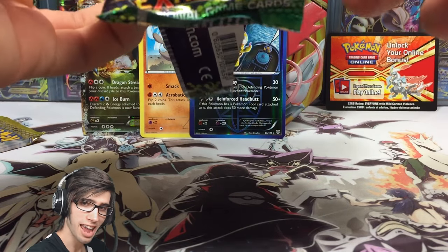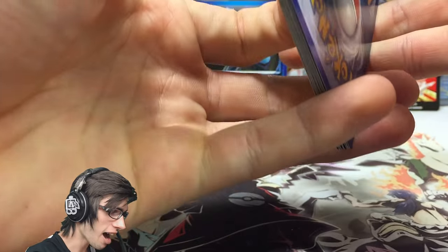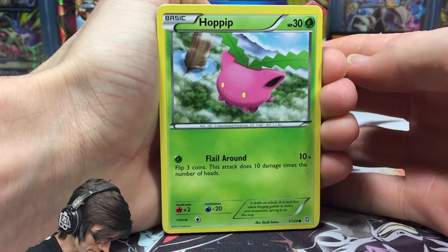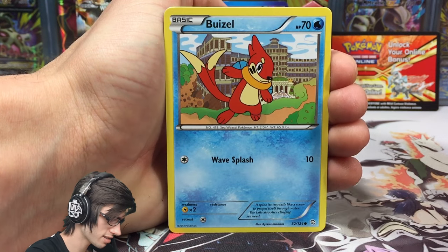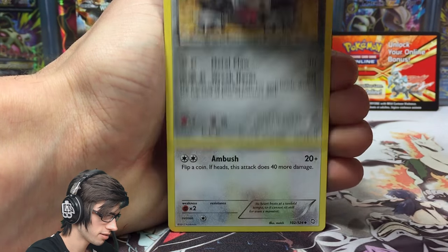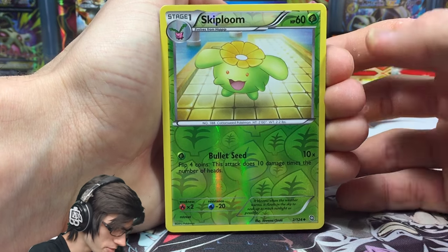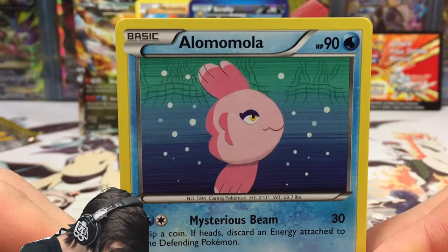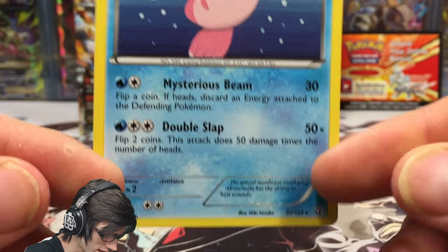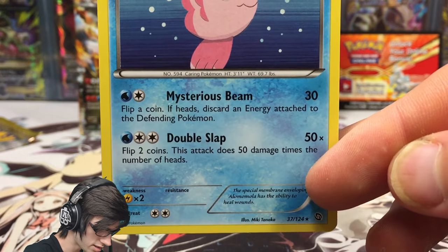Next up we got the Dragons Exalted pack with the Giratina art. If I pull a Haxorus EX full art out of this Dragons Exalted pack I don't know what I will do — I'd probably frame it, it's such an awesome card. But we've got a Hoppip, Beldum, Wurmple, Lairon, Vigoroth, Skiploom, then a Skiploom reverse with Bullet Seed, and the rare in the pack is an Alomomola regular rare with 90 HP, Mysterious Beam and Double Slap.